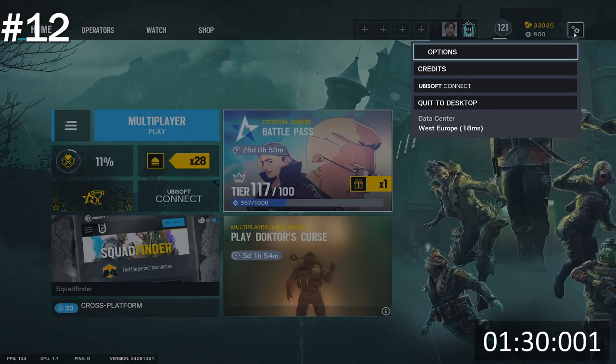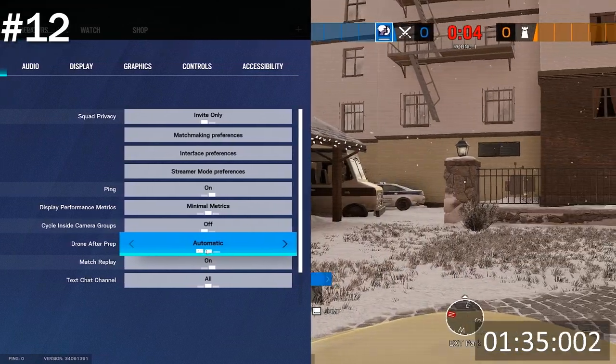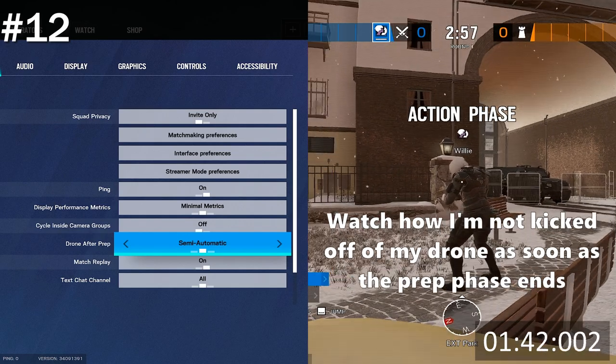There's a setting in the General tab of the Options menu called Drone After Prep. It's set to automatic by default, but you can change it to either semi-auto or manual. Either one basically means that you won't be kicked off of your drone when the action phase begins.